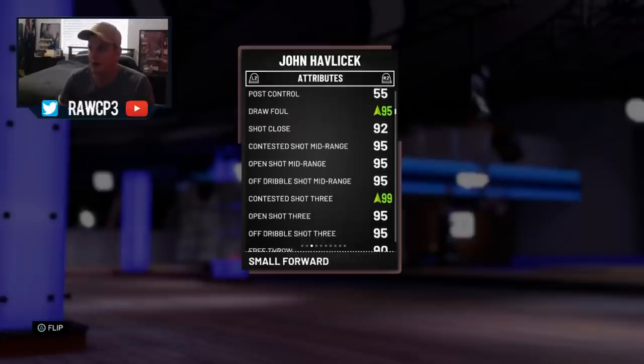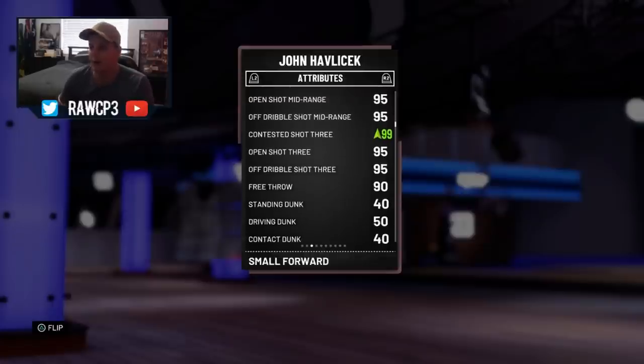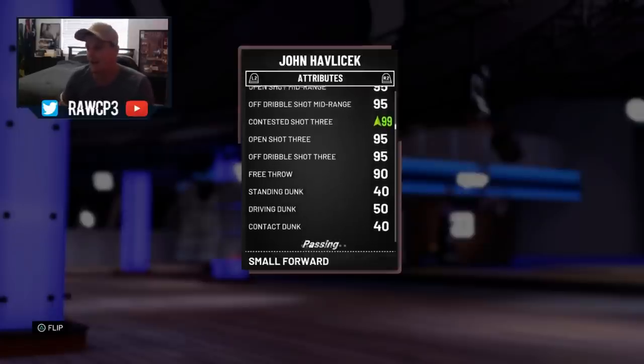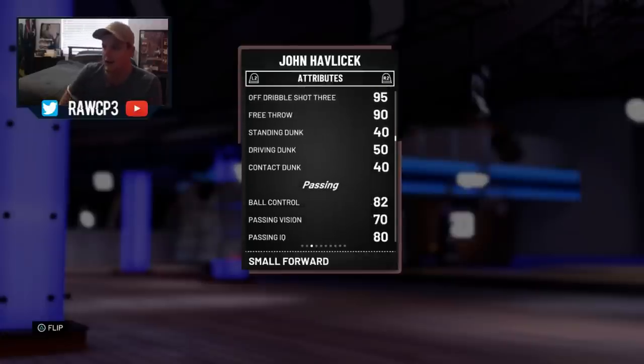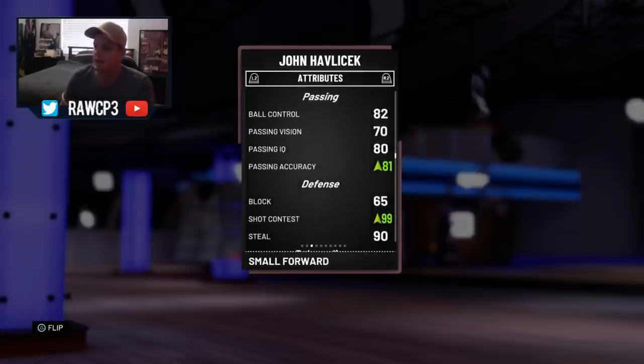Shot close is a 92, mid-range is 95 across the board. Open shot 3 is a 95, and with the shoe the contested shot 3 goes up to a 99. Off-dribble shot 3 is also a 95, so that's low-key insane for this card. Free throw is a 90, really nice. He can't really dunk, so it's only a 50 and 40. Passing is actually not too bad — the passing accuracy goes up to an 81 with that shoe as well.